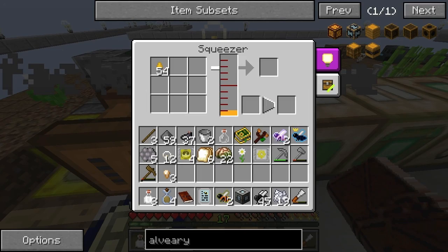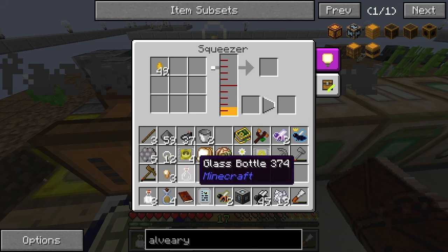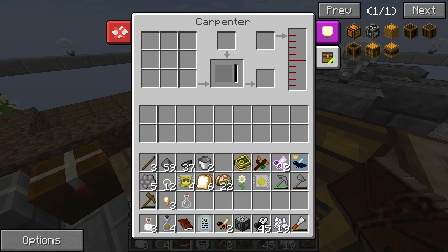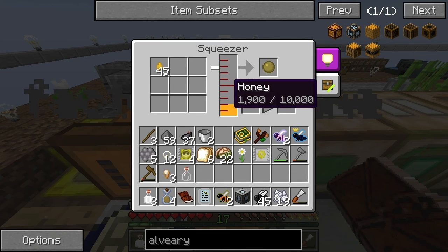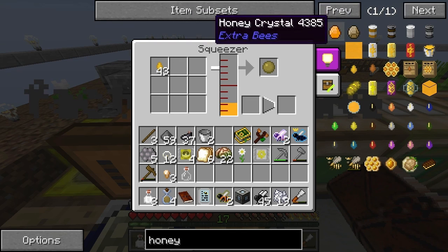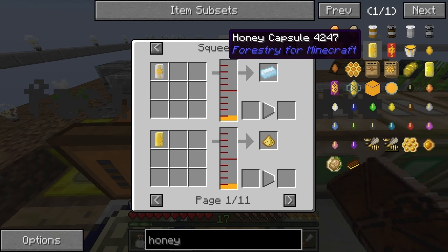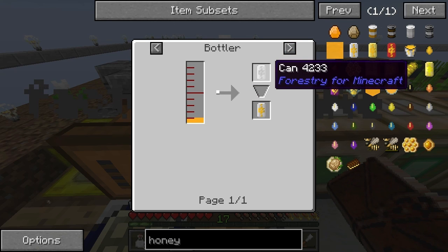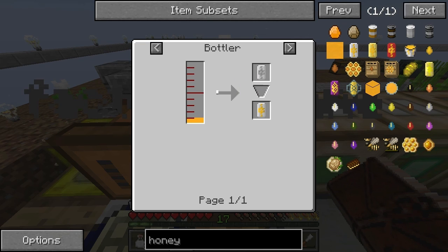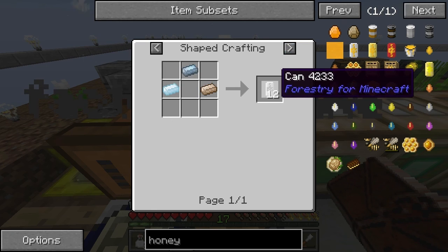All right, I'll just - can I bottle this up as well? Nope, I can't. How am I going to get this out then? I think it's going to work going there - no chance. I'm going to get propolis from it. How do I get a honey can? Fluid transposer or bottle... I need to get it in a bottle. If I make a can I might be able to get there.